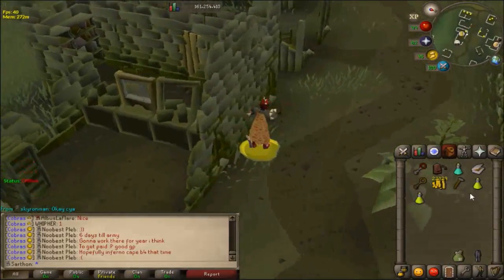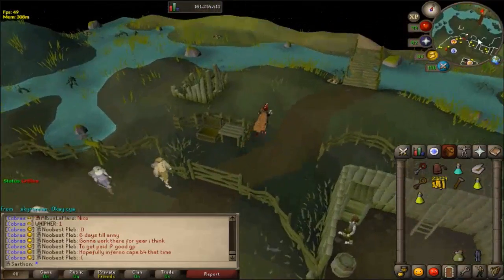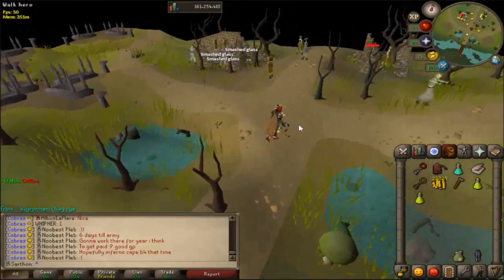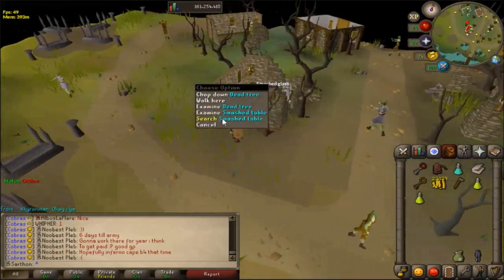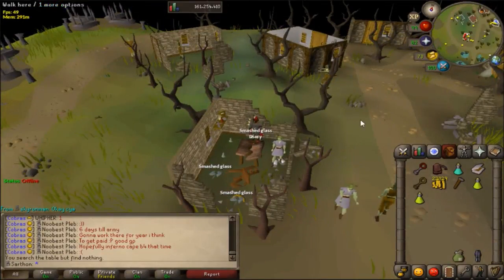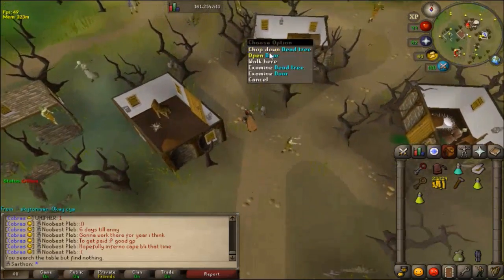I'm going to go ahead and teleport to Burg de Rott, and you're going to run north. You can also use the Shades of Morton minigame teleport. The first thing you want to do is make Serum 207s. You need two vials of water, two tarromin herbs, and two ash. In the quest, you search the shelf and table and it'll give you all these items along with a book. You can use ash on the tarromin in a vial of water and that will make Serum 207s.